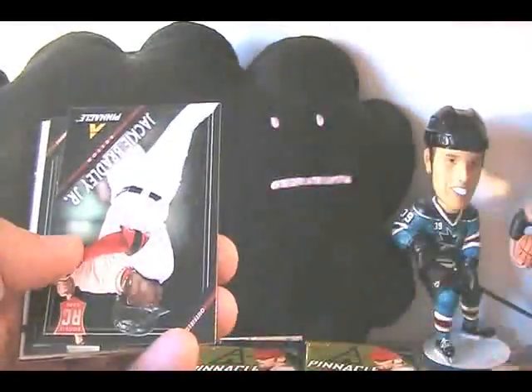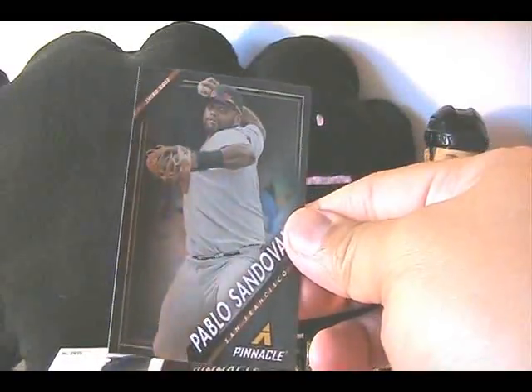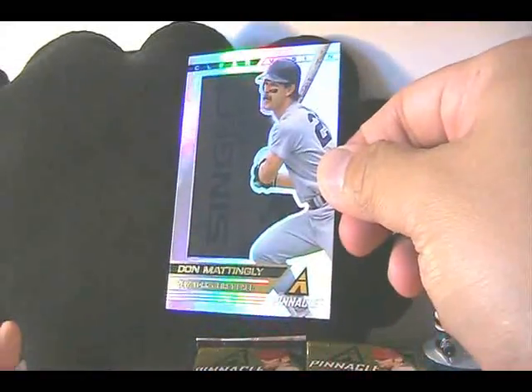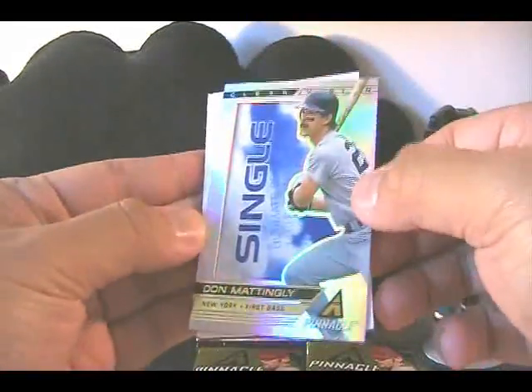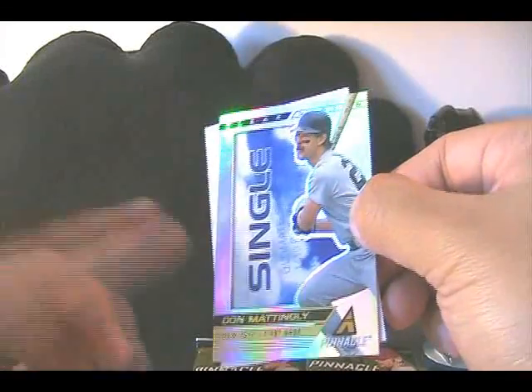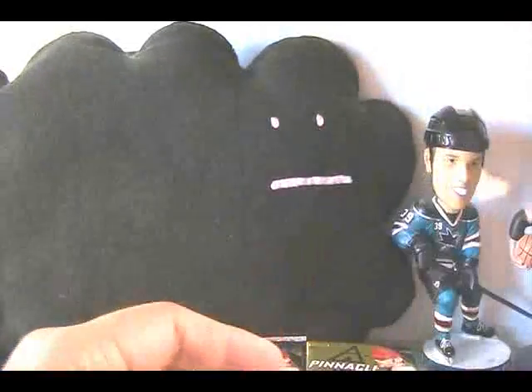Looks like we have a Pablo Sandoval Nufex card — you can see that it is shinier than the rest. I don't see anything that distinguishes it other than the Nufex. And it looks like we have a Single — Don Mattingly, Donnie Baseball — Clear Vision. I heard that these are tiered, so if you get a better achievement it's gonna be more rare. A Single is probably the easiest one to get, but there you go — Don Mattingly Single, very nice looking. I opened Elite Football recently and Panini's been doing a really nice job with the foil cards.